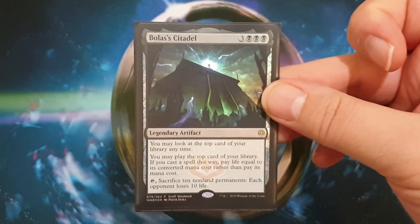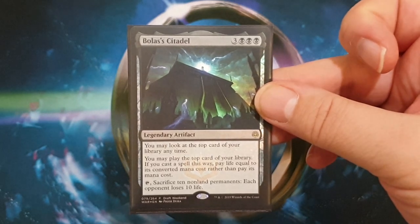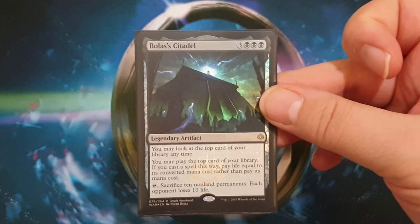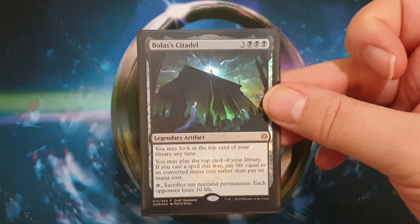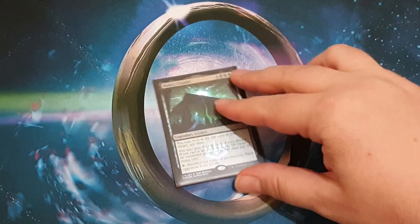Bolas's Citadel costs three black and three colorless. You can look at the top card of your library at any time, and you can play the top card of your library by paying life equal to its converted mana cost. You can also tap and sacrifice 10 non-land permanents, and each opponent loses 10 life.